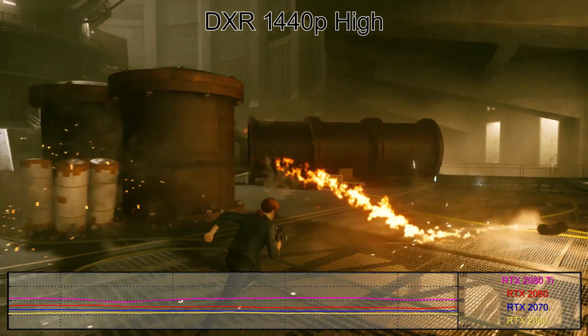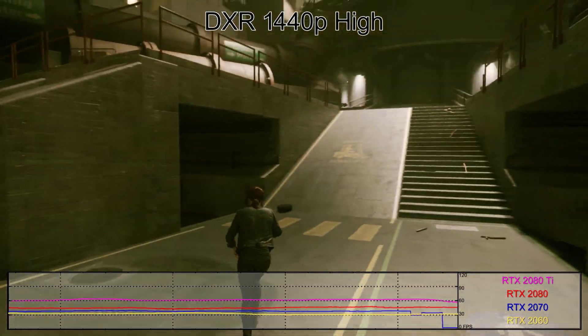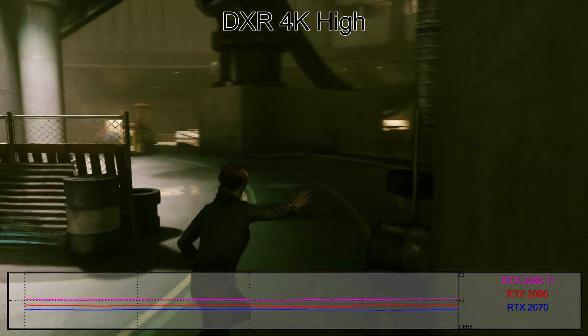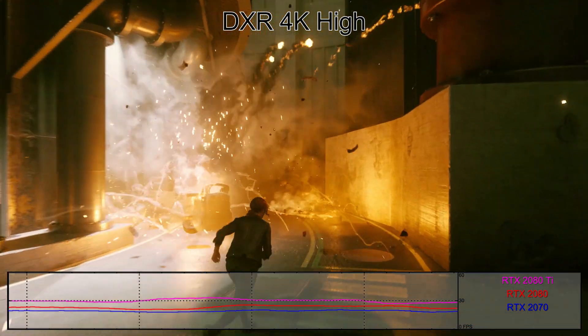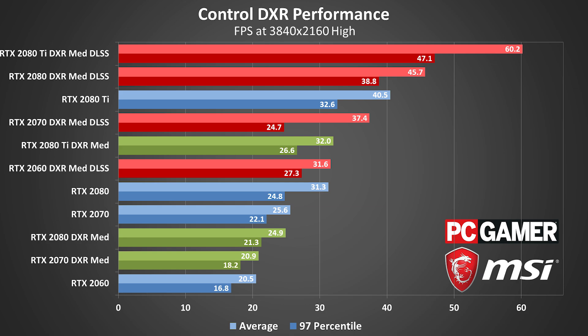You can basically look at Control's ray tracing implementation as being forward-looking. You'll need next year's hardware, or maybe the year after that, to run the game with maxed out settings. 4K ray tracing without DLSS is basically a non-starter. The 2080 Ti barely manages 30fps, and the 2060 was too slow to even consider. Nothing today will do native 4K rendering with ray tracing and good frame rates. Flipping on DLSS at 4K uses a rendering resolution of 1440p before upscaling, and performance ends up being very close to native 1440p level. Even with DLSS, the 2080 Ti can only barely average 60fps, so maybe next year.